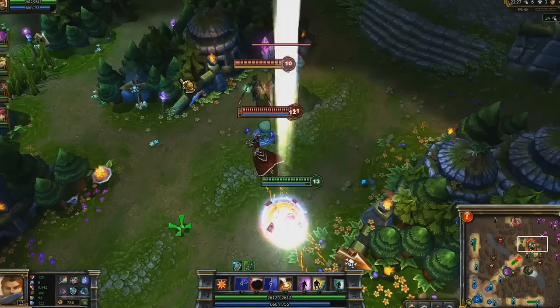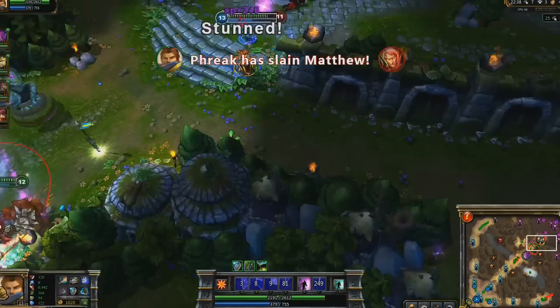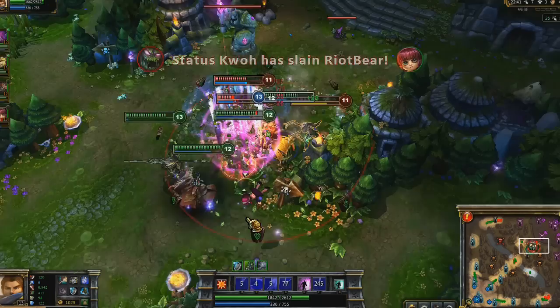As Annie catches our opponents, I lead Vladimir with Solar Flare, but he dodges it with Sanguine Pool. As he retreats, I flash into range, activate Shield of Daybreak, and once it comes off cooldown, I catch him underneath his turret with Zenith Blade. I immediately head back into the fight, stunning Maokai, giving us the kill thanks additionally to Sunlight.